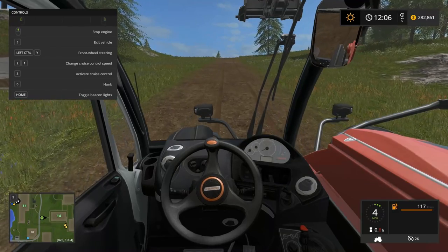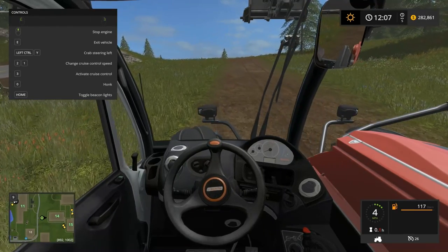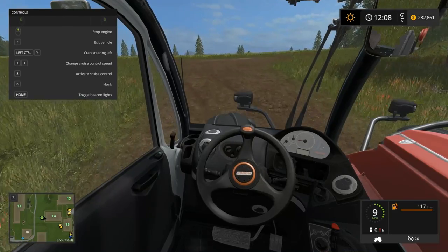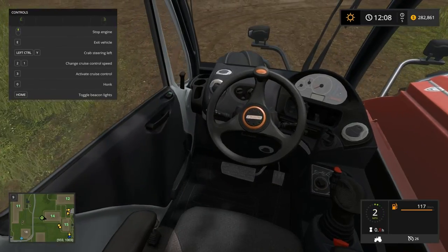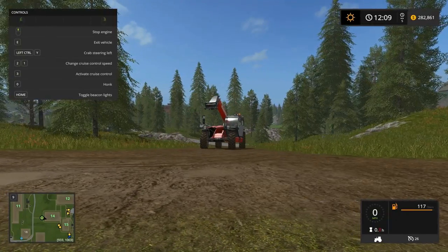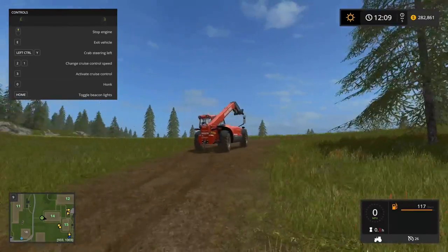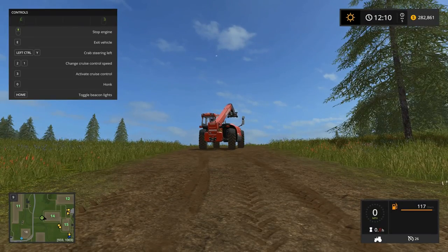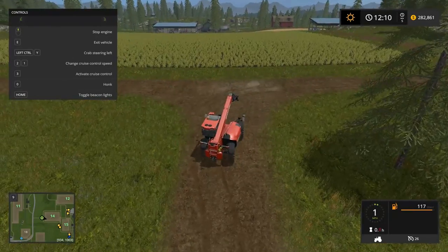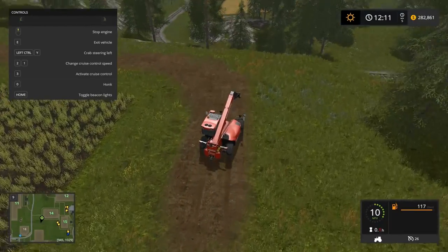Now remind me — I've seen it done before but it's been years. Control Y — when would you use crab steering? What is the point of crab steering, when would you need to drive diagonal? It probably has something to do with the furrows, so your wheels are not putting all the weight in the same spot but spreading it out. And possibly what you're hauling behind you is then stepped out of sync as well, so you end up with six different pathways instead of just two.